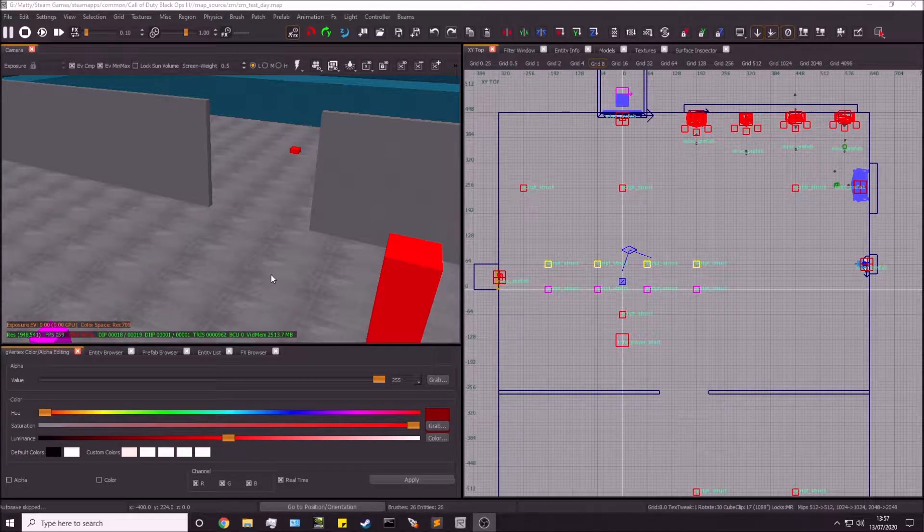Hey guys, what's going on? Matt here, and welcome back to the Black Ops 3 Mods Tours tutorial series. In this video we're going to be going over how to add buyable debris to your map — the debris where you go up to it, spend your points, it shoots up into the air, and then you can access your new area.